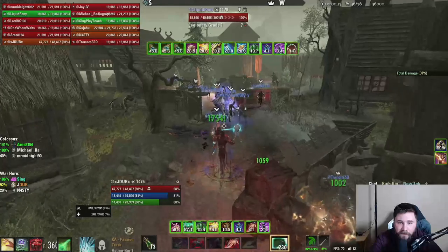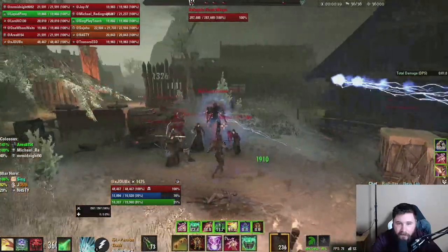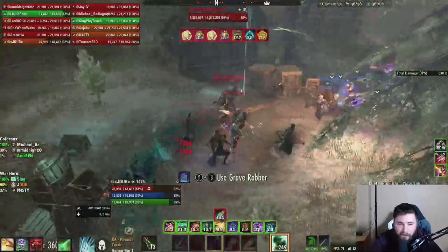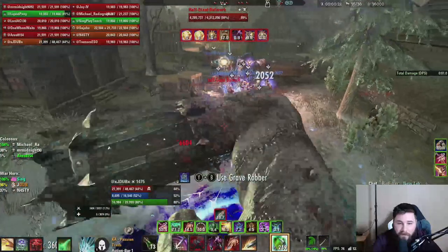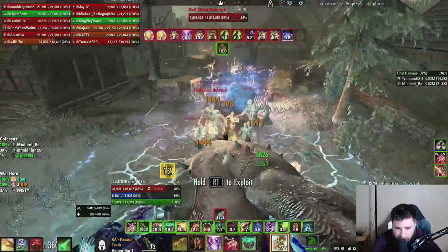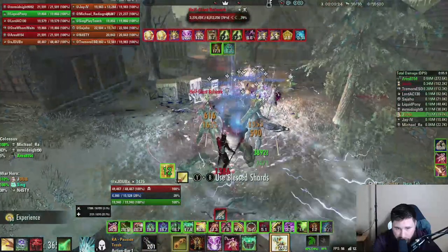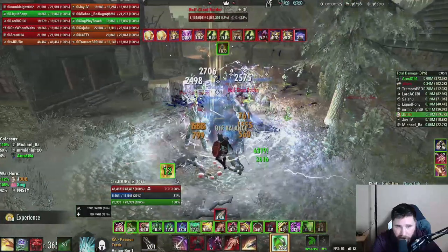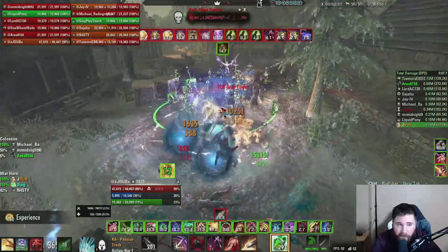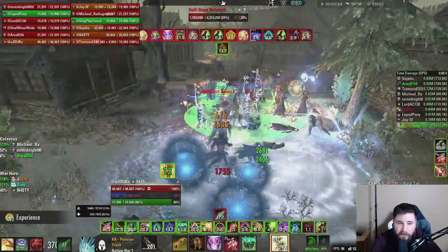Let's review the first ad pull. You will have two big ads that need to be taunted immediately: a Half Giant Raider and a Half Giant Bulwark. With two tanks, one tank grabs the raider and the other grabs the bulwark. Taunt these ads, and I like to dodge roll past them so I take no damage — and when you dodge roll attacks you gain ultimate, so it's kind of a win-win.